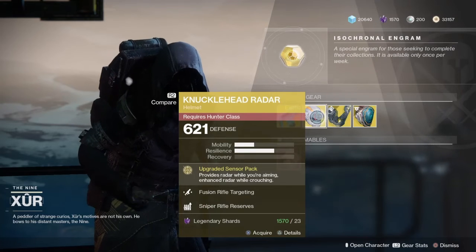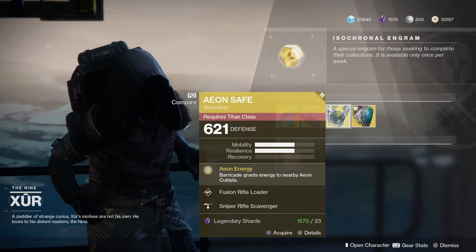The scavenger perk means you get bonus reserves when you pick up an ammo brick.